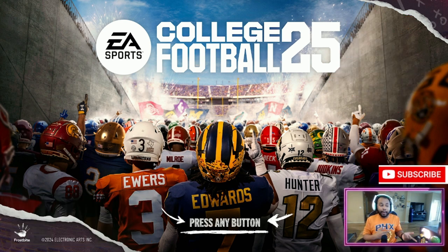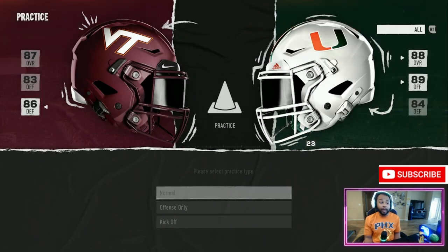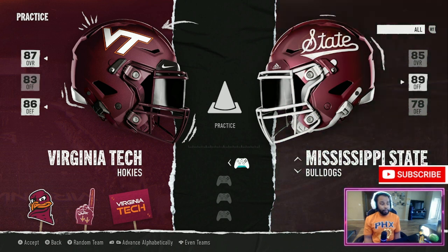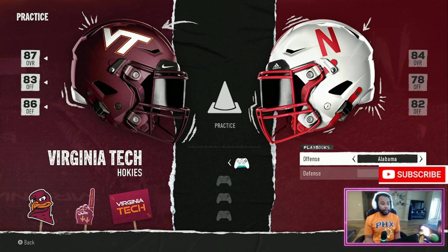I'm gonna try right now, so I might end up getting the game, but for now I'm gonna make this content and find y'all a good play that can help y'all get automatic touchdowns. You can use any team for this play, you just got to make sure you got the right playbook. The team doesn't matter — I'm gonna grab Nebraska because I like using them. The playbook is going to be Alabama.